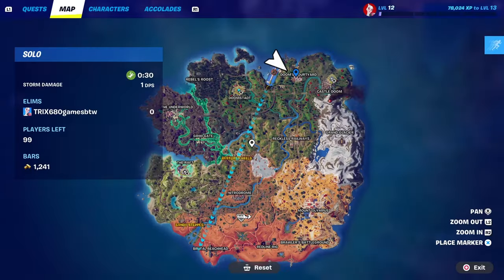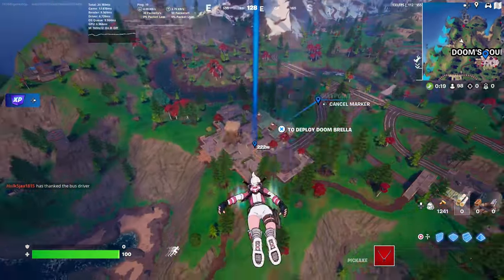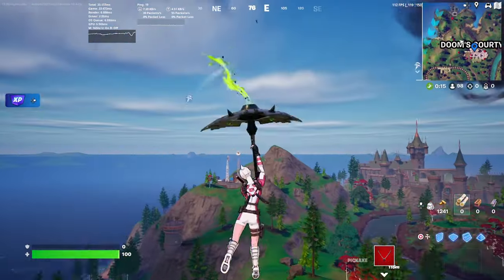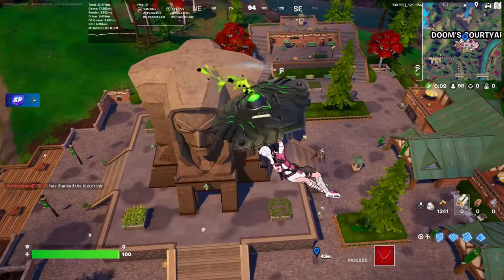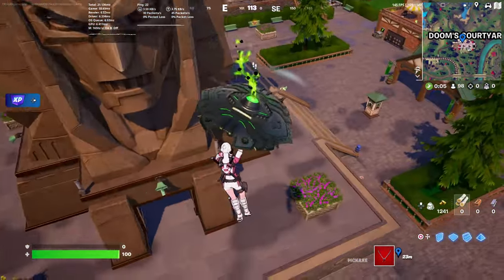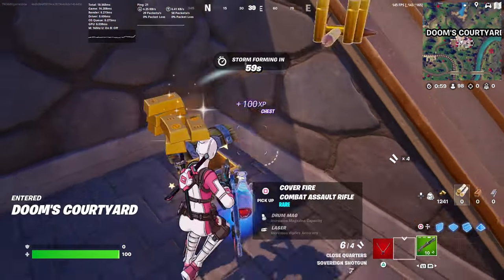This match, I'm going to be landing at Doom's Courtyard. Not a great location, but it's good for rotating over to Doom's Castle after you get some loot. I'll show you a little secret to get some loot early — in there is a special chest that will be full of the new abilities.